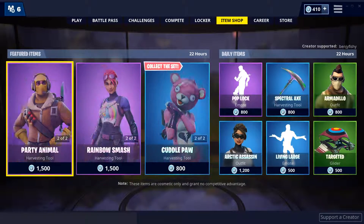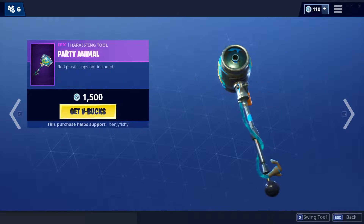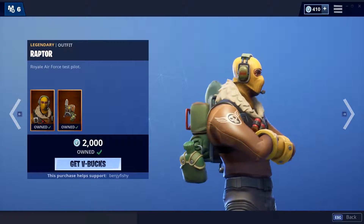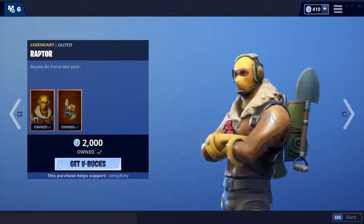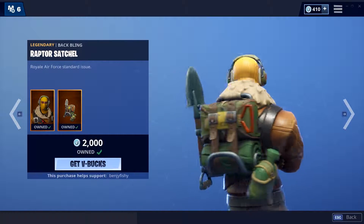Alright guys, the shop has changed. We have the Party Animal pickaxe — pretty fire pickaxe in my opinion. Then we have the Raptor skin, pretty fire skin in my opinion. Like this one a lot, bought it back in season 2, very nice skin. The Raptor Satchel, very fire back bling as well.